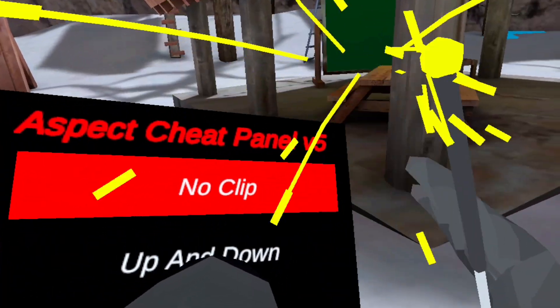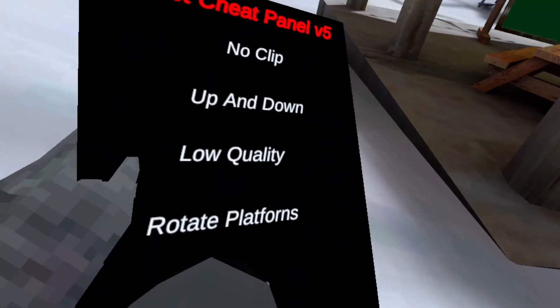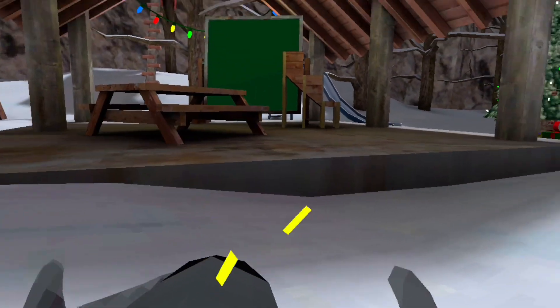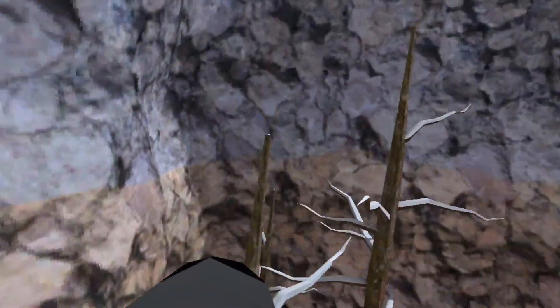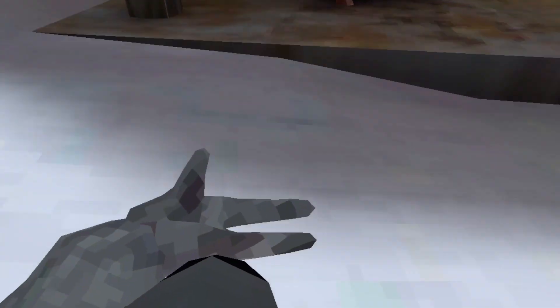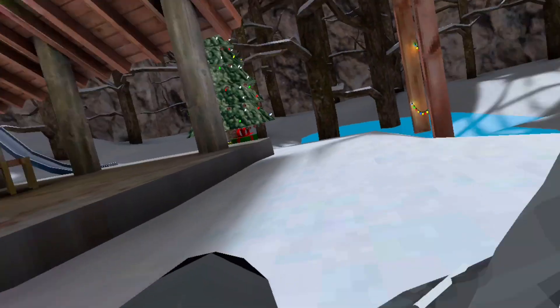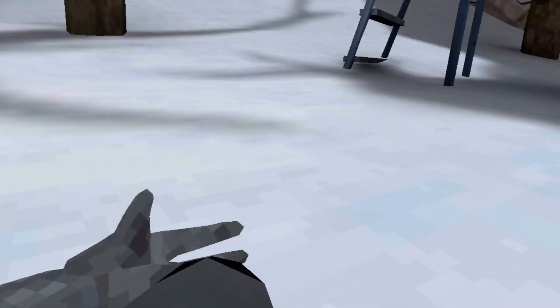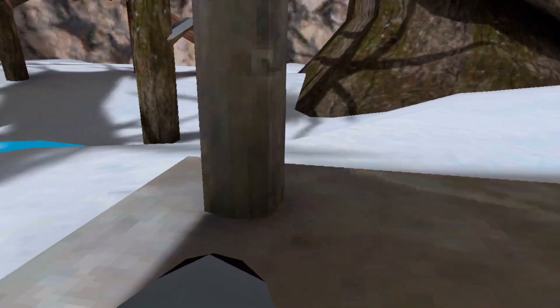Next page: no clip — I bet you know what no clip does. I don't want to use it because I don't have platforms on. Up and down — if you press trigger you start flying, press the other trigger you start going down. Low quality I'm not going to do until the end, because you can't turn it off — the only way to fix it is to restart the game.